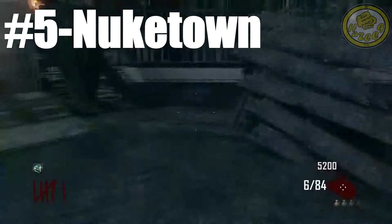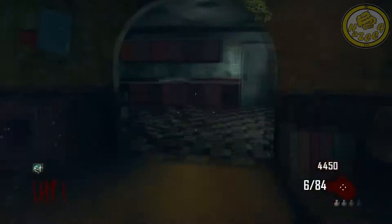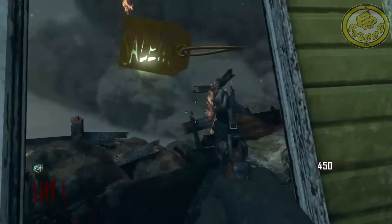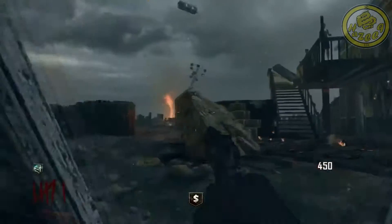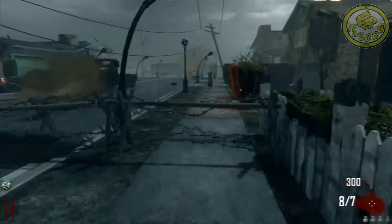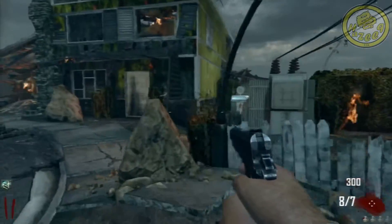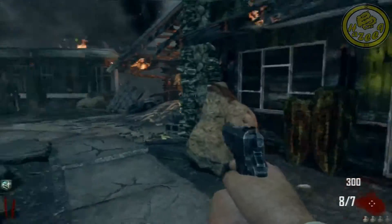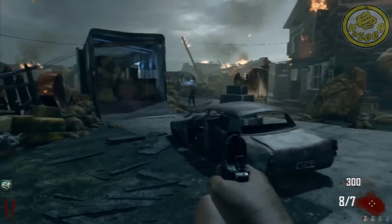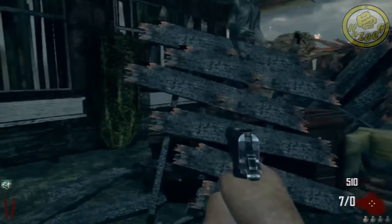I'm pretty sure almost all of you are familiar with this and most of you never use it. This is a door that has a power-up inside, and the power-up changes randomly every round — it's up to you when to open it. It's basically only useful when you're desperate for ammo and you can see a max ammo drop, which will almost never happen, or you're in a sticky situation and you can see an insta-kill or a nuke in that door. But other than that, this door is useless, and it comes in at number 5.